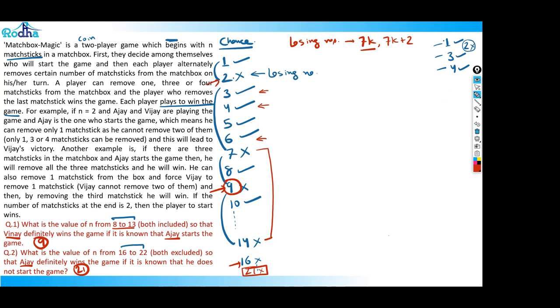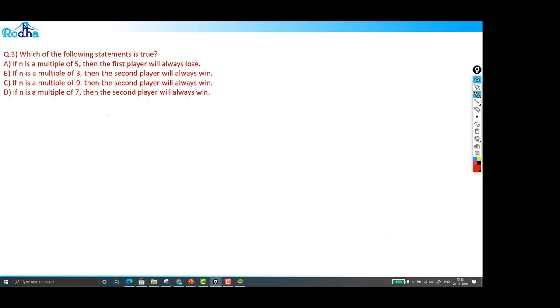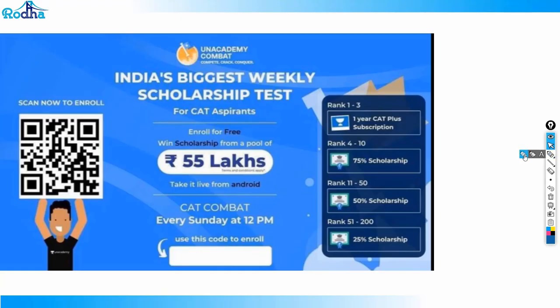Now the third question asks which playing statement is true. Looking at the options, D is correct: if n is a multiple of 7, the second player will always win. The losing numbers are 7k and 7k plus 2 — these are losing for the player who started, meaning the second player wins at all these positions.